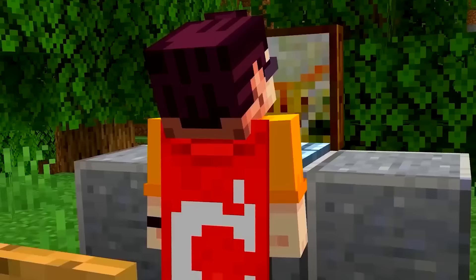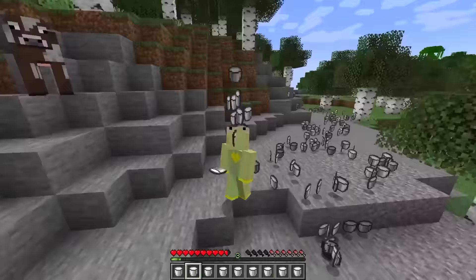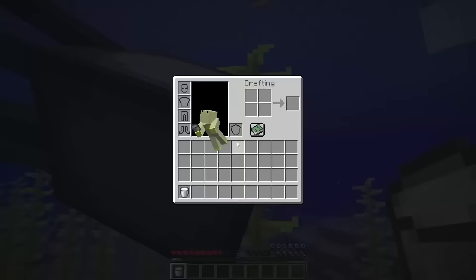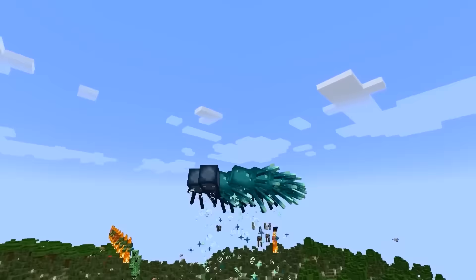When Jeb created the squid, he took the cow files and copied them over. However, he forgot to remove the code for milk — so for a while, squids had their own milk. What's even funnier is that squids weren't limited to just water. They could fly anywhere.